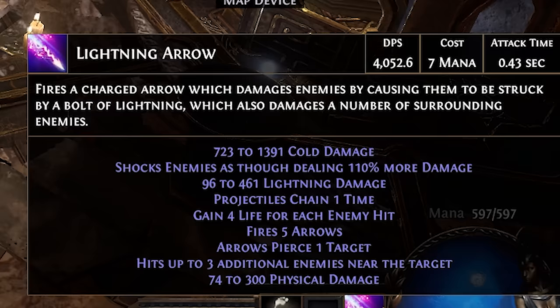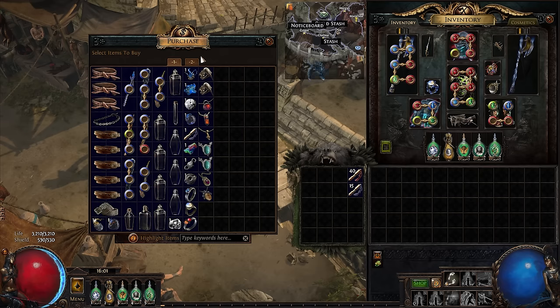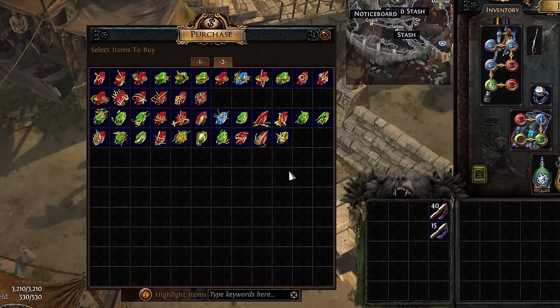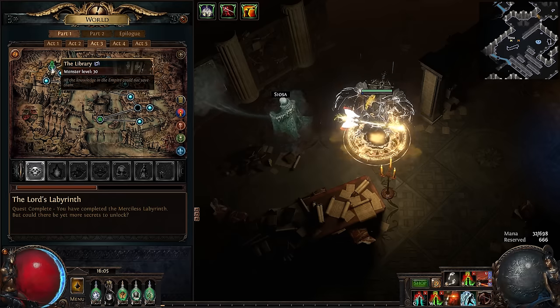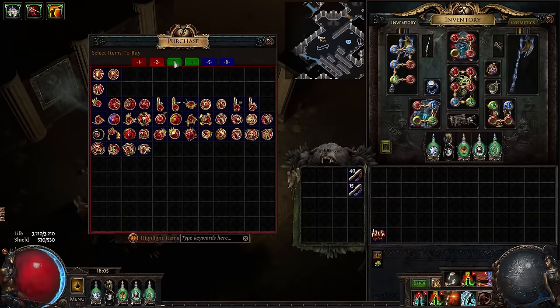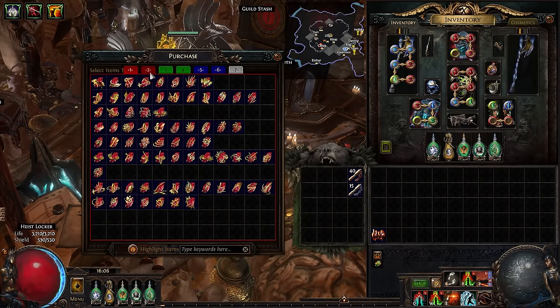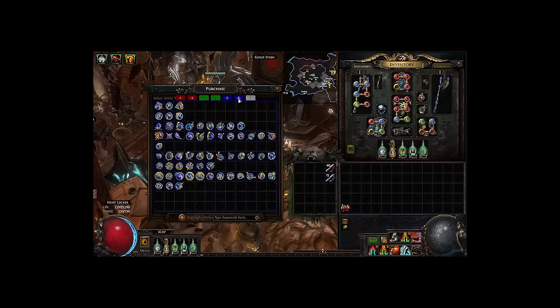For actually obtaining skills, talk to the jewelry/currency vendor in each town and go to their second tab to see all gems available to your current class. Once you reach Act 3, you'll find a ghost vendor who sells every gem regardless of class. Even better, Act 6 gives you Lily Roth who does the same thing in your own hideout — remember to invite her.